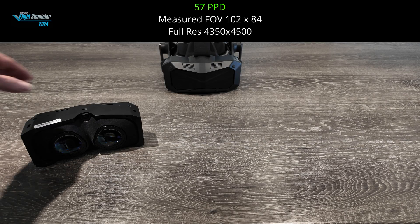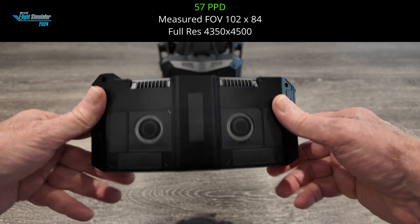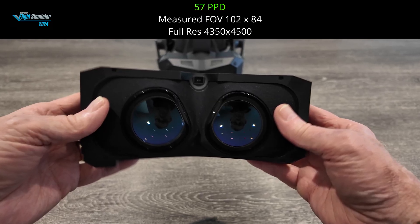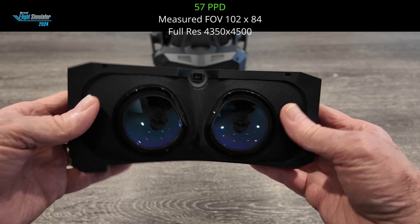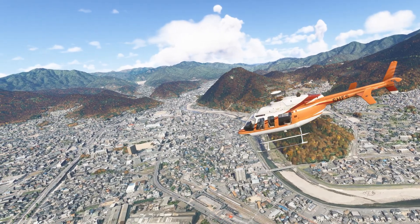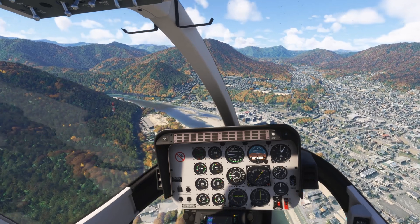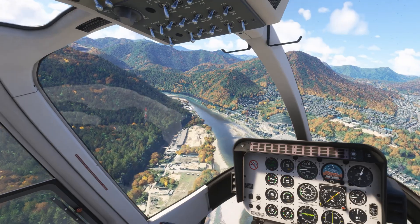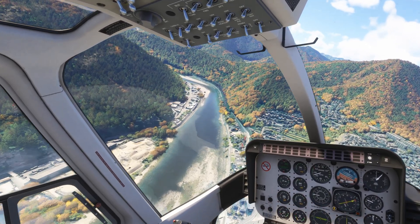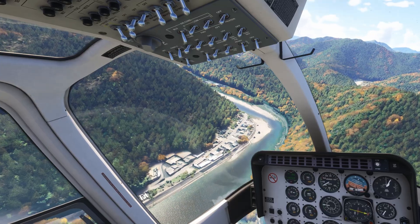Our third option is the 57 PPD module. Although also using aspheric lenses, these are very different — it features a considerably higher pixel density, but to accommodate this the FOV has been reduced substantially, resulting in an FOV something similar to the Quest 3. In Microsoft Flight Simulator it renders at a resolution about 30% lower than the other two options, yet the image displayed is incredibly sharp and clear — ideal for seeing every detail in the cockpit. The performance boost can be anything from 35 to 50%. Text is clearer, though chromatic aberration is a little more evident, and the lenses and sweet spot are slightly smaller. I personally found the binocular overlap of these the best of the three.